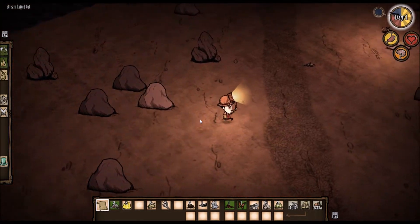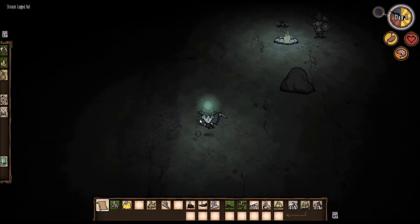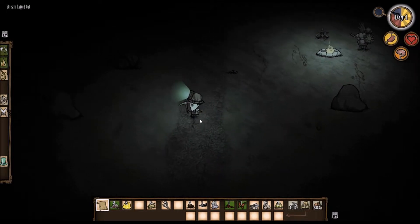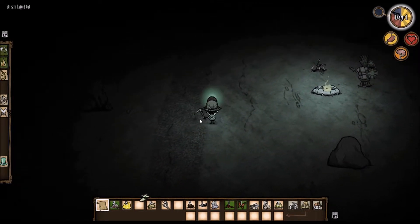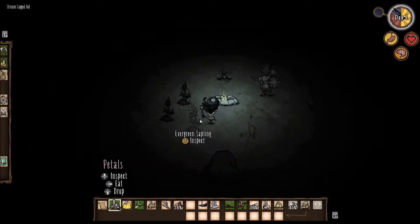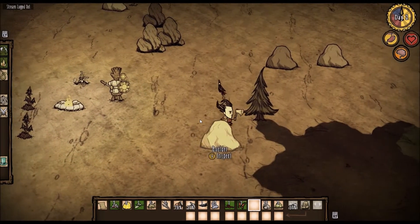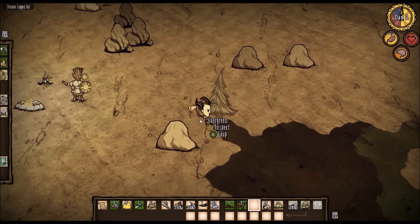Oh my god, it's actually getting dark. I don't know whether I can see in the dark with this thing. I think I can. Oh my god, this is awesome! But it's nearly broken — let's unequip it. I actually have no wood. We'll put this on the fire. We survived the first night, guys. We did it. Now we need to find some wood.